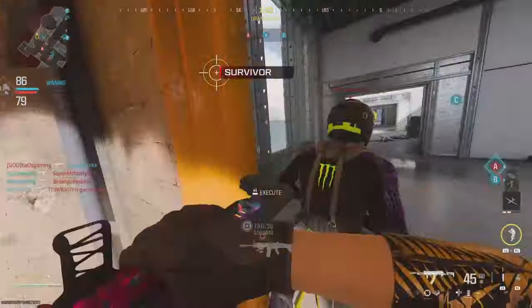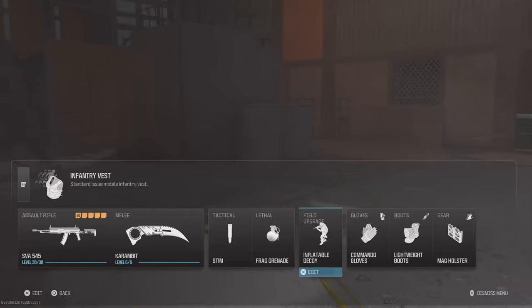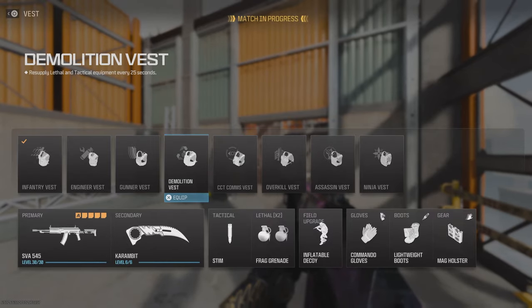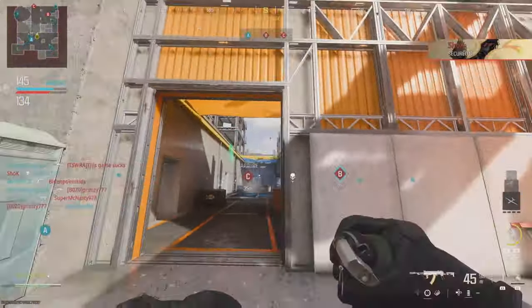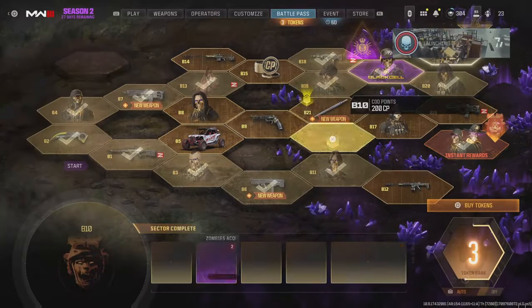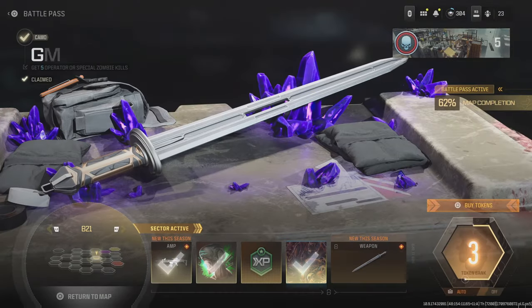Once I finished the throwing knife challenge, I went straight to getting the butt kills — all you have to do is melee people with your weapon in hand. You only need five of those and you can move on. For the next challenge, I'd advise you to use the demolition vest so you'll have two grenades instead of one. All you need to do is get grenade kills — you need 15 of those. I got 14 grenade kills and just needed one more.